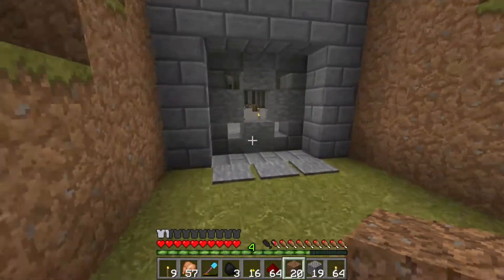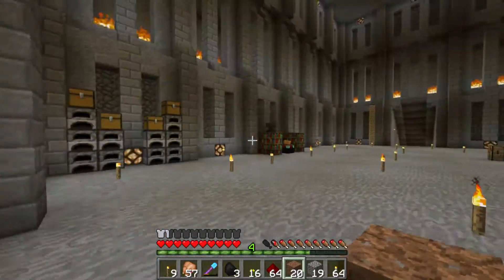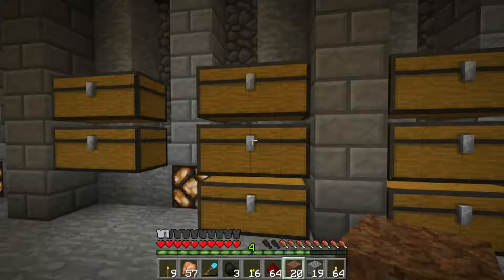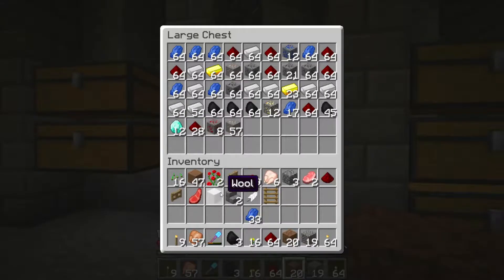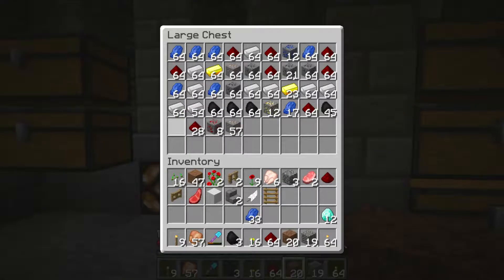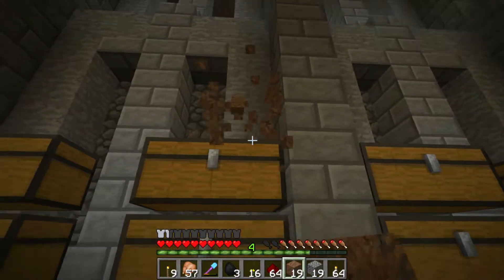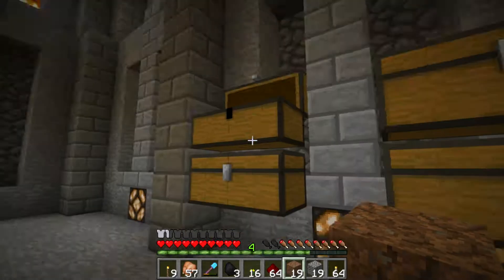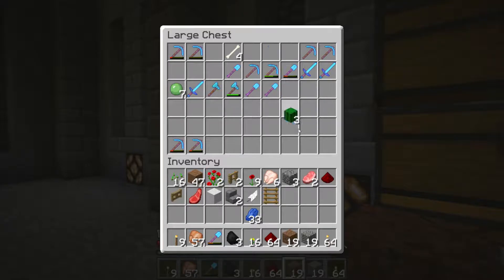We've got a couple blazes in here. This is where I'm keeping the blaze rods for now. This lever here controls that piston — this is all Mumbo Jumbo's design so this shouldn't be anything new. They drop down in here and you can close that, and that just pushes a glass block so if it does squish one it doesn't do any damage because it's a transparent block.